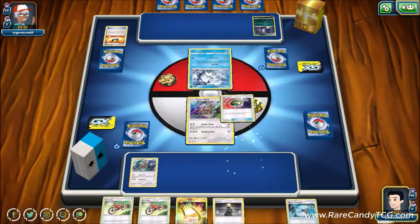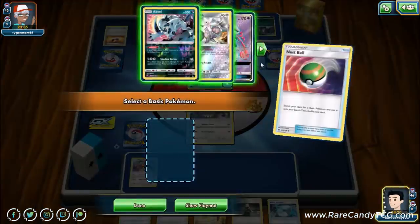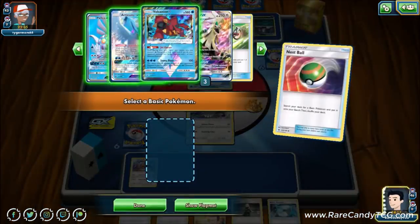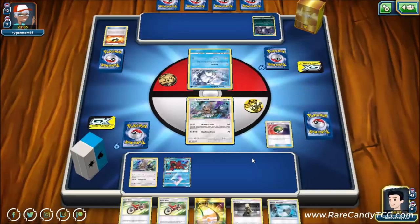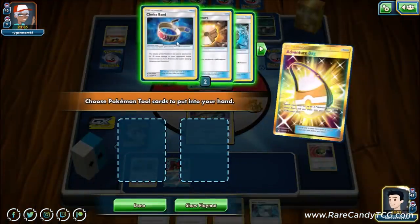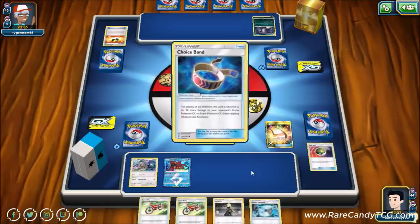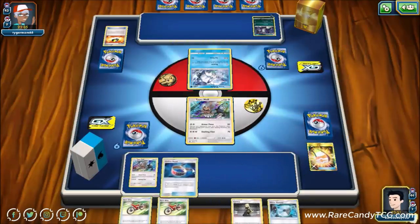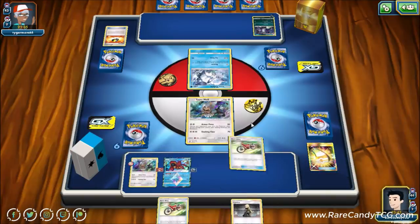We get another Type: Null off a Nest Ball — setting up Volcanion Prism Star seems best here, even Absol could be decent, but we prefer Volcanion powered up ASAP. We use Adventure Bag to grab the Choice Band just to thin it out of the deck, put down a Water Memory, and think about our next moves.